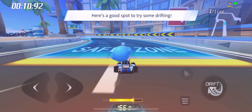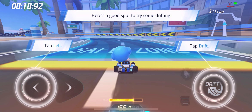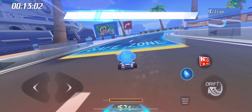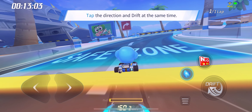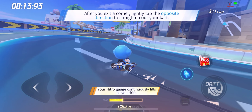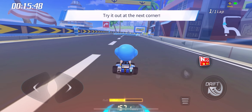Here's a good spot to try some drifting. Tap a direction button and the drift button. Check the log to go into more detail about drifting. Tap the drift button and a direction button to start a drift. Tap the opposite direction to straighten out at the end of a turn.